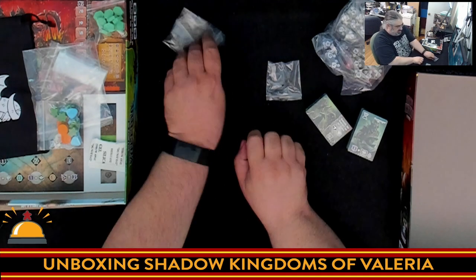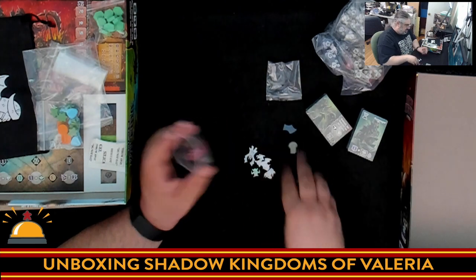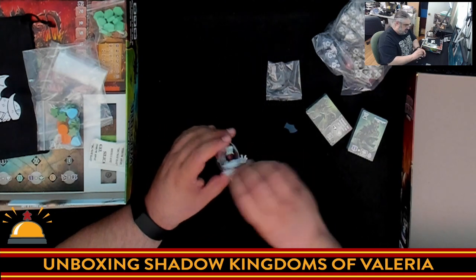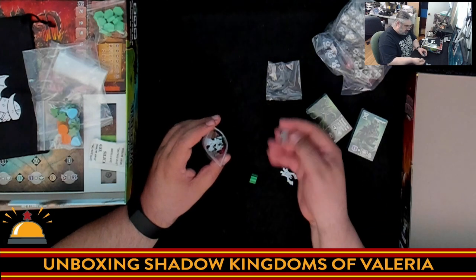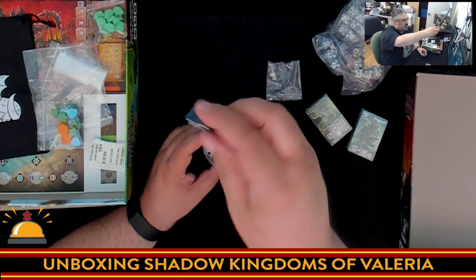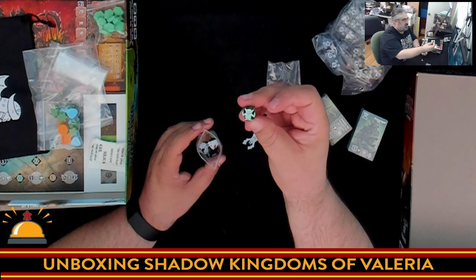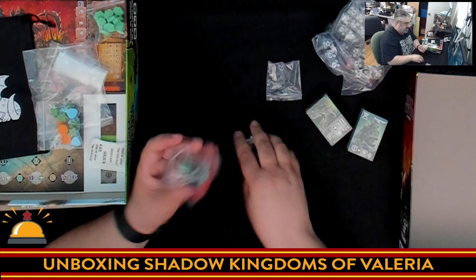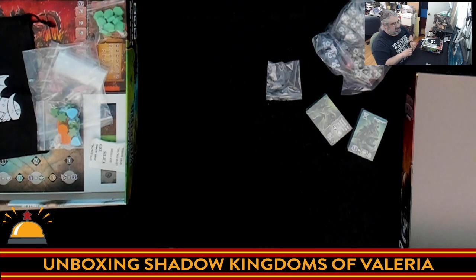I'm going to baggie those back up in the same bags. The little ones are not two-sided, which makes sense because they're not standing up — these big ones are going to stand up on the board so you want them two-sided, while the small ones are going to lay flat on a scoring track.